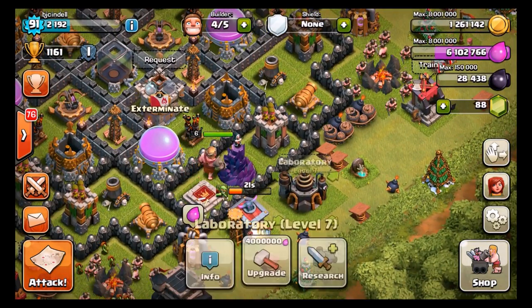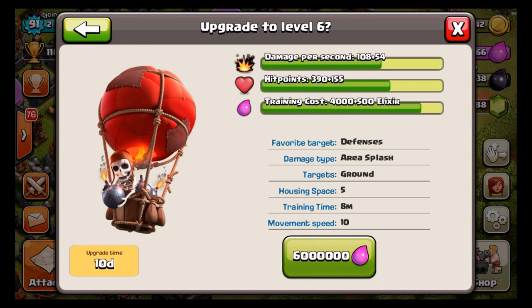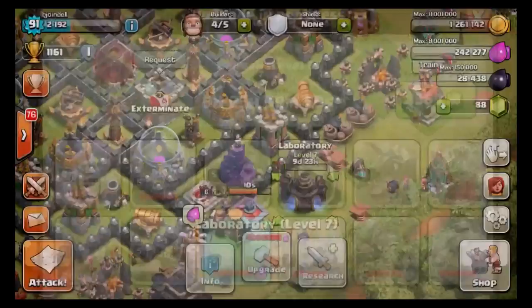We're gonna gain some trophies and that puts us right at enough to get our level six balloons. Finally! Oh my goodness, I've been waiting for this for a while. So let's go ahead and get those. We're gonna upgrade them - it's gonna take us ten days. So that is gonna give us time to farm up and restock. We should be able to do that in a couple days though.